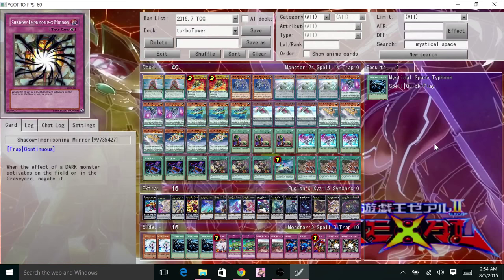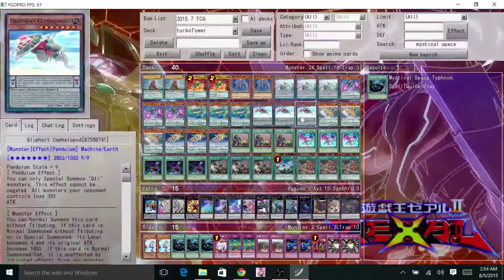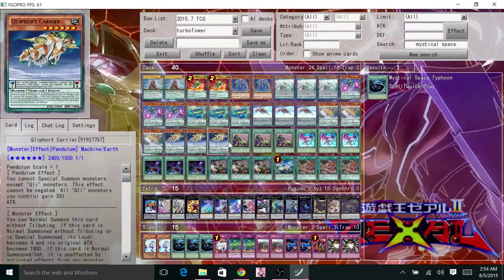Let's go to the decklist and I'll explain why I chose each card. So 2 Monolith, 2 Scout, 2 Tower. Then max out on all the other Klee: 3 Stow, 3 Shell, 3 Disk, 3 Pot, 3 Helix, 3 Carrier. And for spells, it's all about improving consistency.